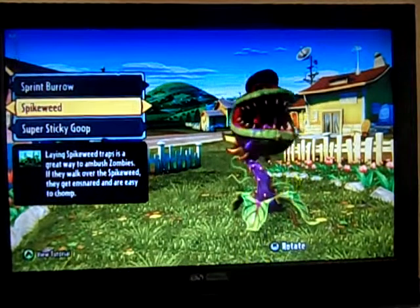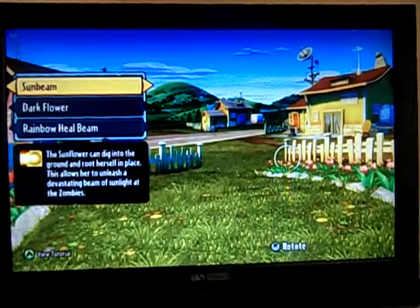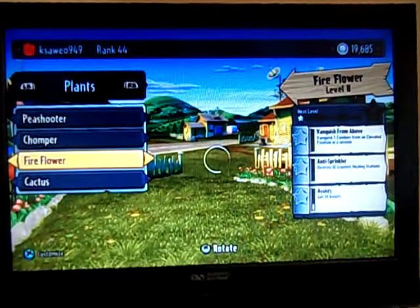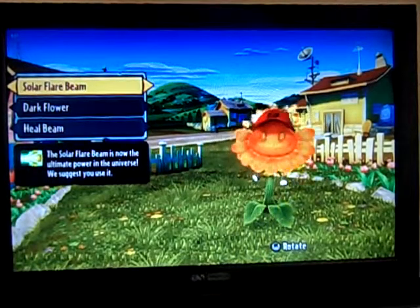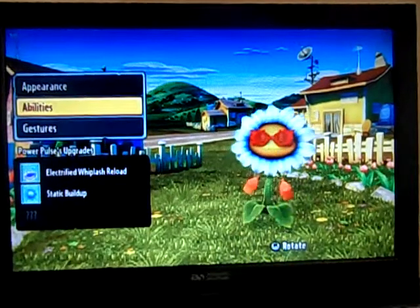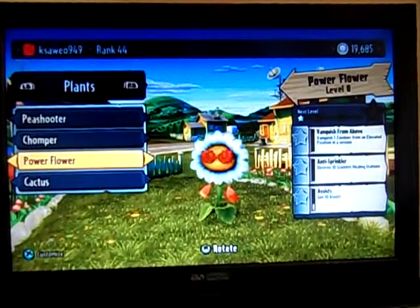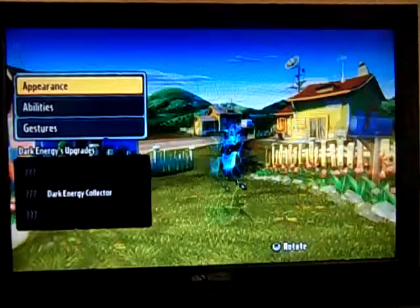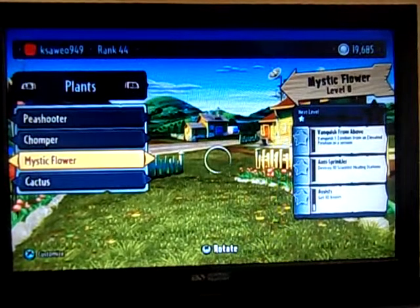Laying spiking traps is a great way to deal with zombies — super sticky goop, yeah I've got that. Now the Sunflower: I have some better abilities so I'm going to use the Solar Flare Beam. Power Flower is my favorite — I'll change to him. He has glasses from the customization. Shadow Flower is also really good.